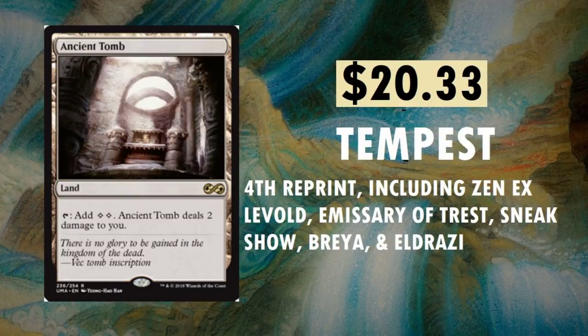Ancient Tomb, $20.33 — originally printed in Tempest, another one of my favorite sets. It's its fourth reprint, including Zendikar Expeditions, so this is essentially like its second masterpiece print. Decks you can find it in are Eldrazi, Sneak and Show, Brea, and others. Really neat card. And there was not a foil in Tempest — no foils at that time — so I'd like to say this is probably going to be the third time it exists as a foil.